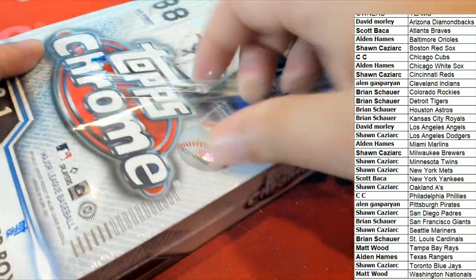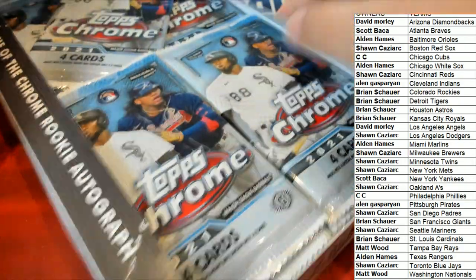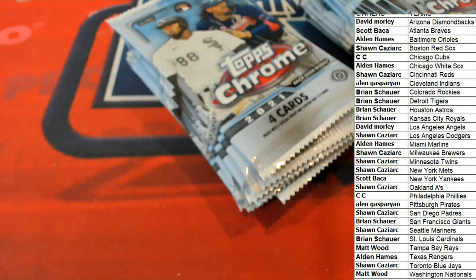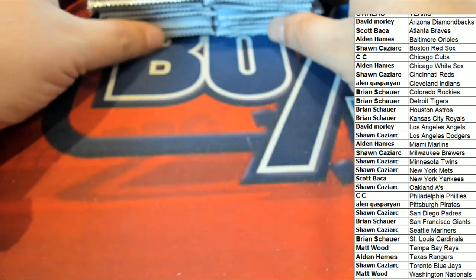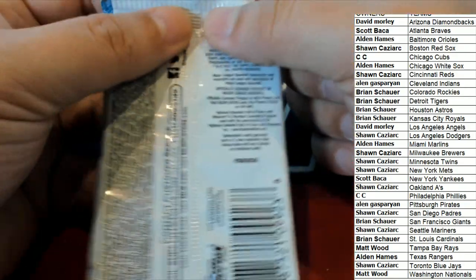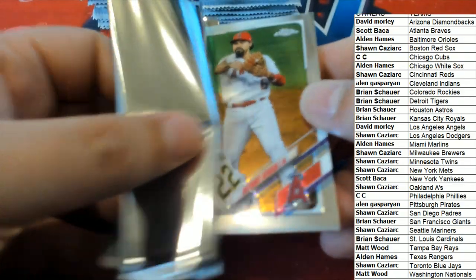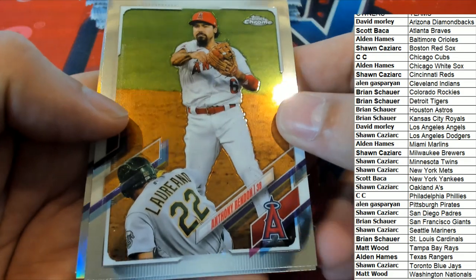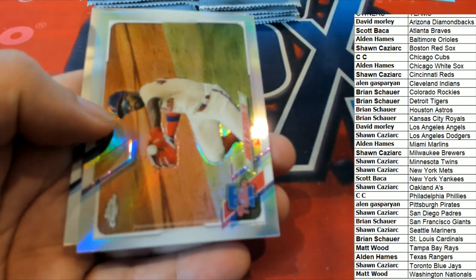Phillies for CC. I'm going to put this in alphabetical order by team name. Let's go. Nice — Dylan Carlson. Brian got Dylan Carlson starting things off with that one.